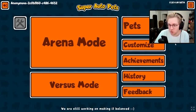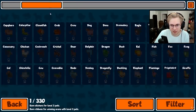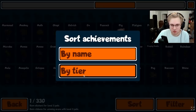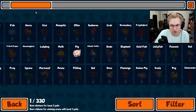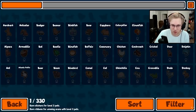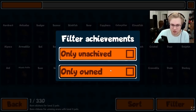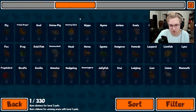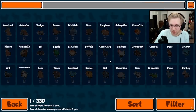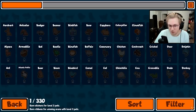The next thing they added is sorting and filters to the achievements overview. Instead of just A to Z, you can sort by name or by tier — so tier 1s show up all the way through tier 6s — or you can filter by only your unachieved or only your owned achievements. It's really useful so you can just look for the ones you don't have and then go for those or add those to your pack.